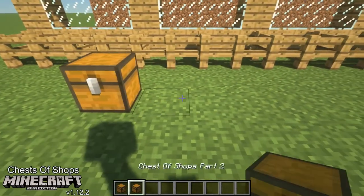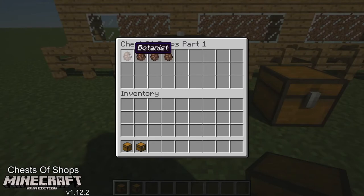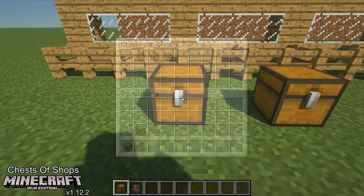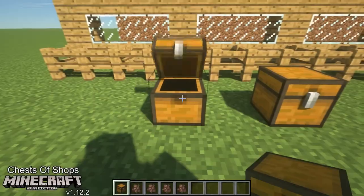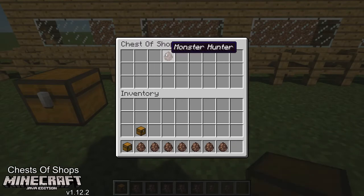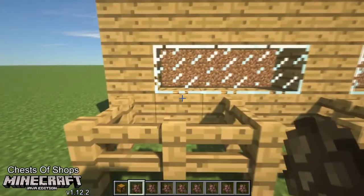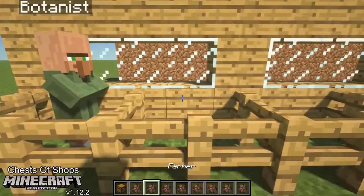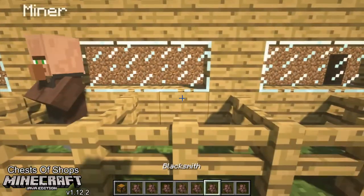Place these down. Inside you have a botanist, a farmer, a rancher, and quarryman. And the second one, you have a miner, blacksmith, dye seller, and monster hunter. Place these out. And you can do this when you're in survival mode — you don't need any permissions on the server.